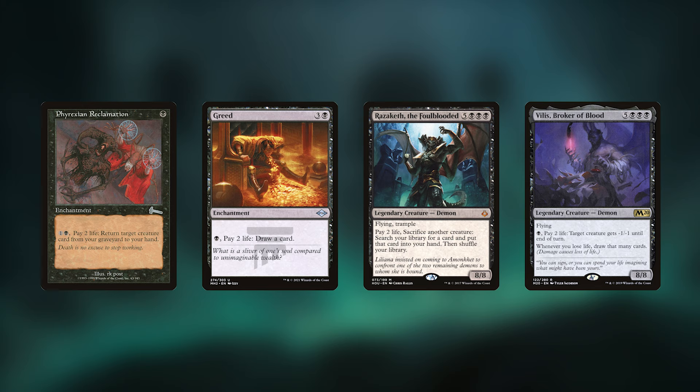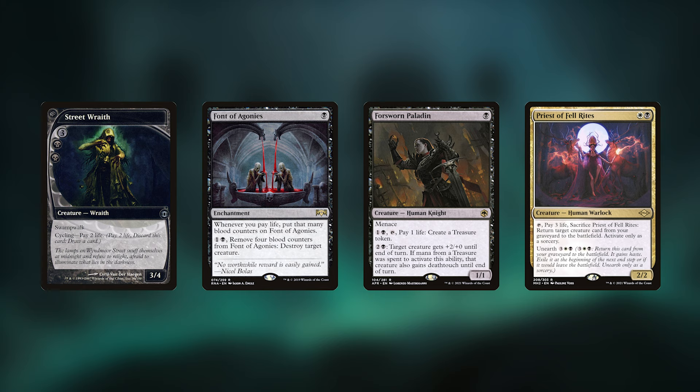We have all-stars like Phyrexian Reclamation, Greed, Razaketh the Foul-Blooded, and Vilis, Broker of Blood — all costing two life in addition to other costs — so only having to pay an additional two life to get their upside is really where Varic shines. He's going to make some lesser-known cards even better and more viable, and make already great cards even better.